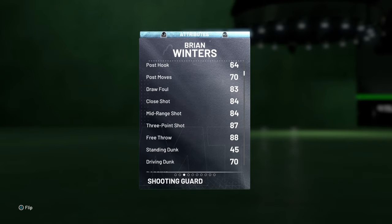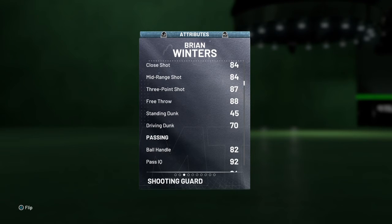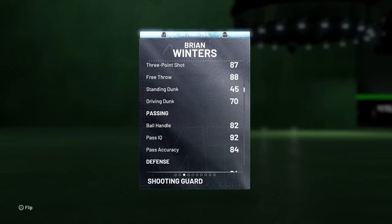Draw foul, close shot, mid-range, and three-point shot — that's 84 and 87, that's decent. 88 free throw, that's good. 17 driving dunk — not too bad, not too good. Ball handle at 82 ain't too bad. With takeover he could probably speed boost and stuff like that.